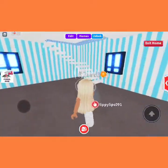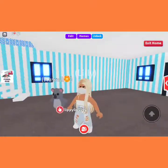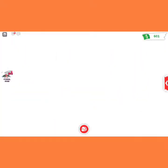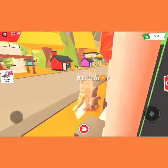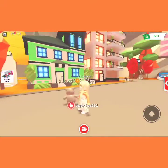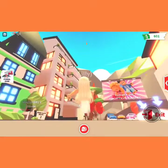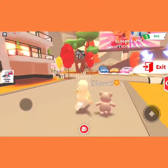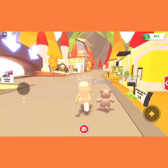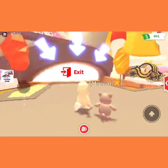Hi guys, today we are going to be playing Adopt Me and we're going to be seeing the new update. I already like it because when you go out of your house you have leaves falling down from the sky and this reddish color that is unique.